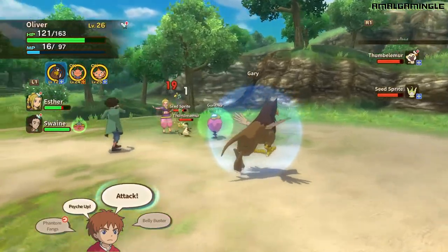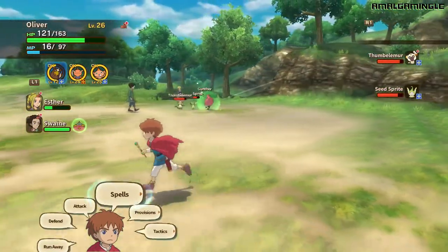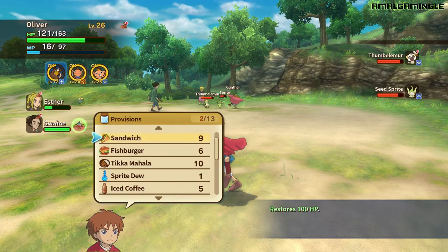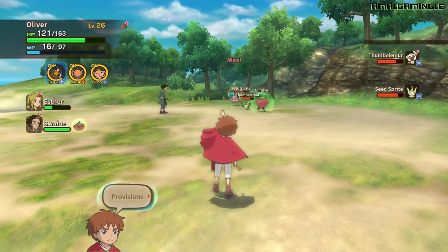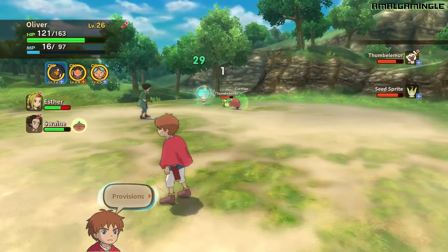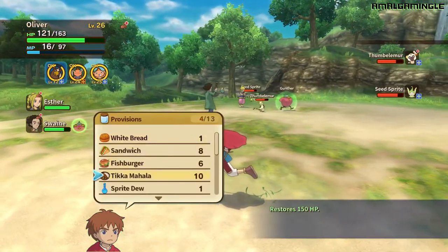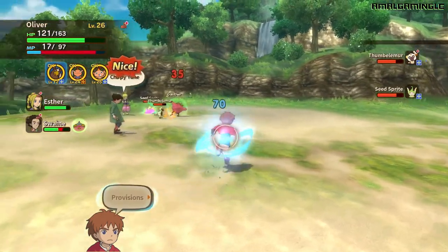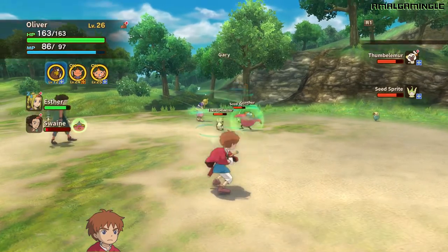So what I want to do next is take out the Seed Sprite because that one has healing powers — it's going to end up healing its mates. Let me just heal Esther before she dies, and then I'll take one of these cappuccinos as well. Then I'm going to get my Griffey back out again.